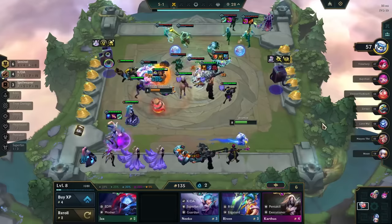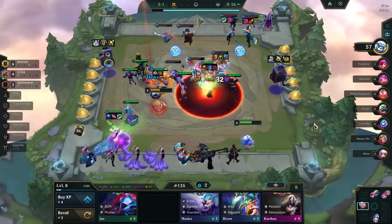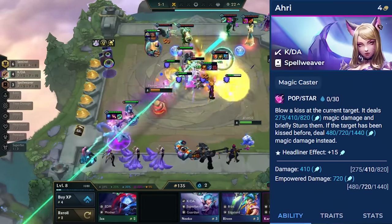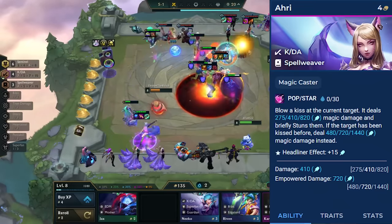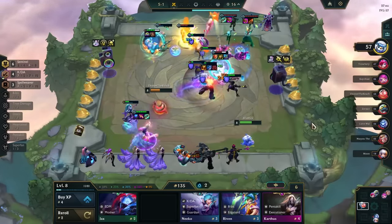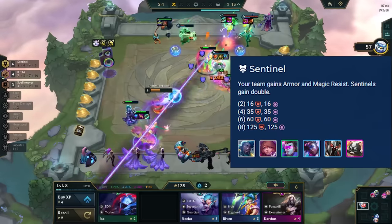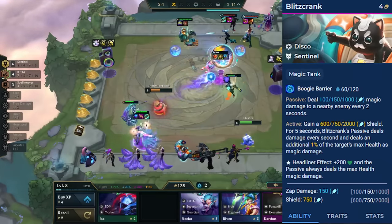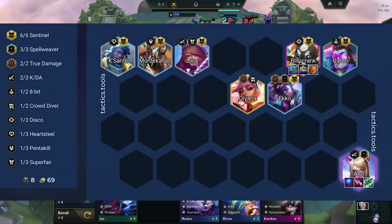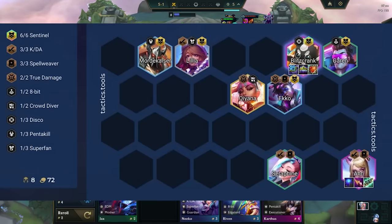Sixth Sentinel Ahri has taken over as the top comp of the patch, featuring Ahri as a single target KDA Spellweaver. Her first cast on the target hits with a short stun, and any casts after that hit extra hard. Our frontline is six Sentinels, which give the team a ton of armor and MR. Our main tank is Blitzcrank, who gives himself a big shield. You can take any headliner for Ahri or Blitzcrank except Disco. Fill the rest of the board with KDA, Spellweavers, and Sentinels — whichever trait you're missing.